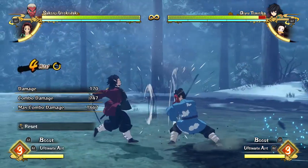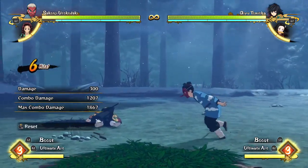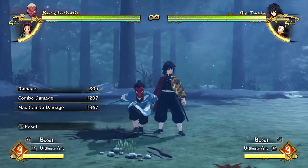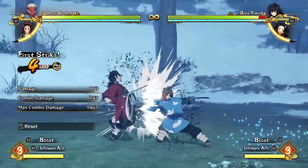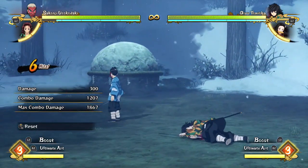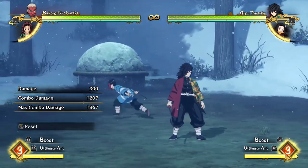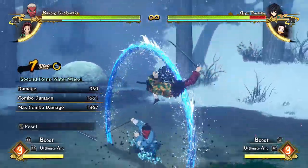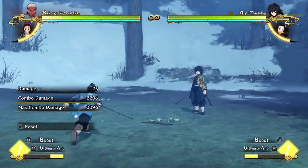You do your up combo until he stomps the ground and those bamboo shoots fly out, and then you place a trap with R1 and Triangle — or RB and Y on Xbox. That's the easiest way to set up a trap. There is a way to push your opponent into it, which I'll get to in a second, but basically you just do your up combo and that lets you lay down a free trap.